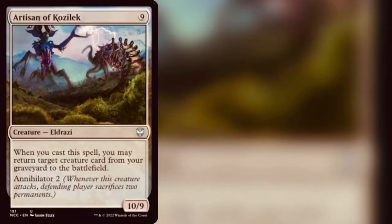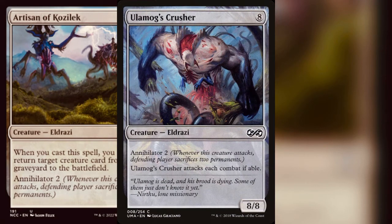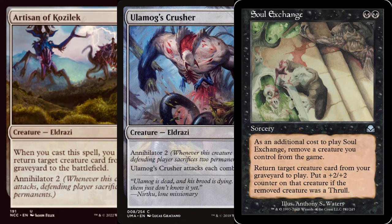If you're on a budget, you get some cheap reanimation targets like an Artisan of Kozilek or Ulamog's Crusher. It's actually one of the cards you tutor — throw that in your graveyard. And then my personal favorite is Soul Exchange. It's just two mana, two black. So for seven mana total — which is kind of a lot — you can get your threat into your graveyard and reanimated in the same turn with just the one spell.